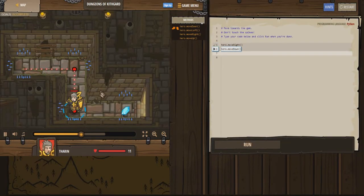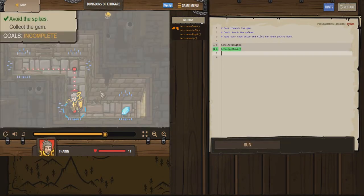I just didn't know if it only did like one little block at a time or if it did multiple blocks, but yeah I guess it does multiple blocks. Now we have to also move to the right, so let's go and do hero dot move right and hit enter.